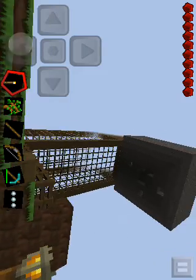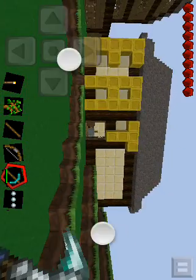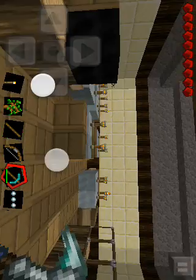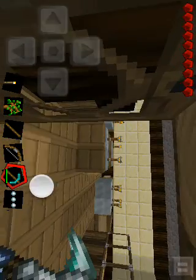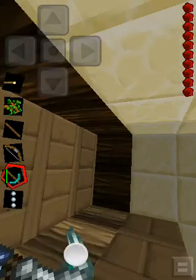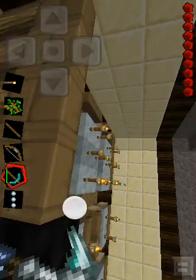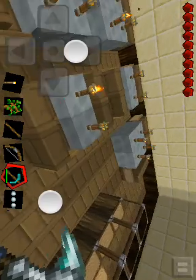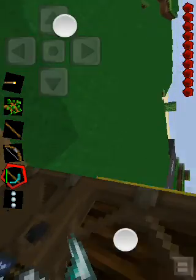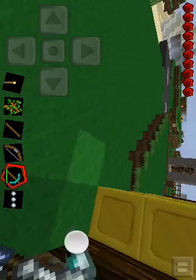There is a zombie corner and this is the restaurant. Look at how good it is. This is version 0.5.0 and since I have MC Edit I make signs. It's lagging so bad.